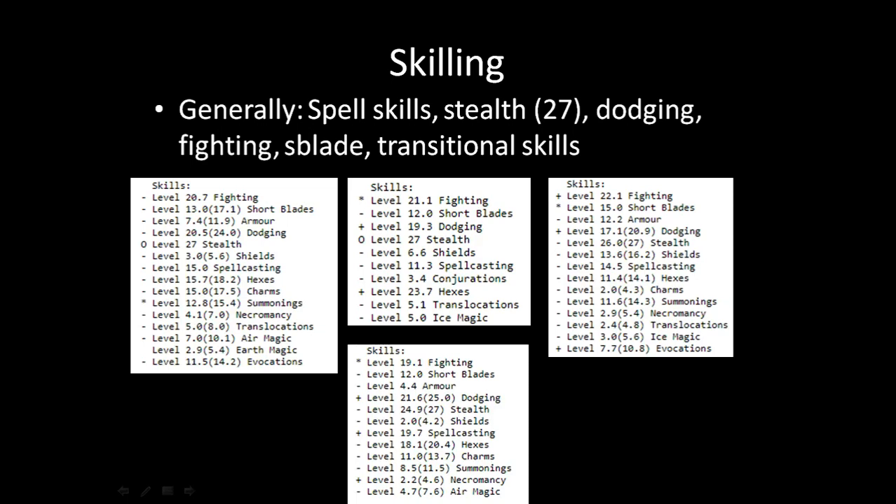Let's talk about skilling. With an enchanter, I've pulled up four of my last enchanter games to show what a late-game character looks like. The skills you generally want are your spell skills if you're an enchanter, and stealth — max that out. There's no hard cap on stealth, so you just keep wanting to get stealth. It increases your stab damage, makes it easier to walk around, explore, avoid enemies, and stab sleeping enemies.